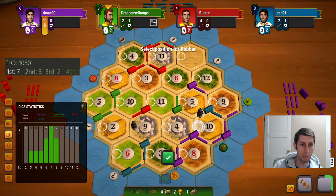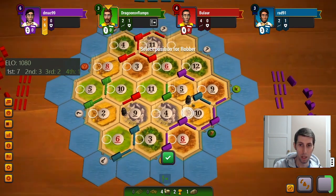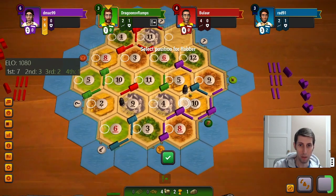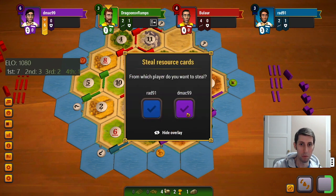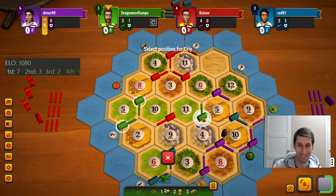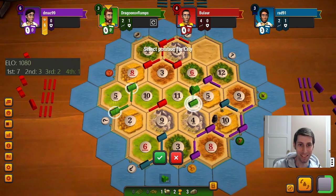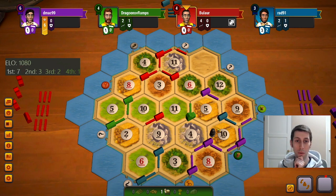I don't think he has anything good actually — he might have an ore. Yeah, I'm pretty sure purple has an ore in their hand. I don't care if they road out, they're gonna need to city soon enough. Blocking the 10 is not the best, but still probably the best we're gonna be able to do. So I think we just have to take the city here while we can.